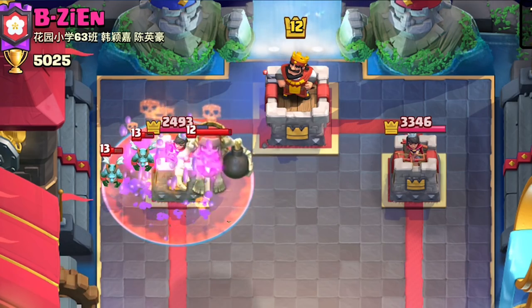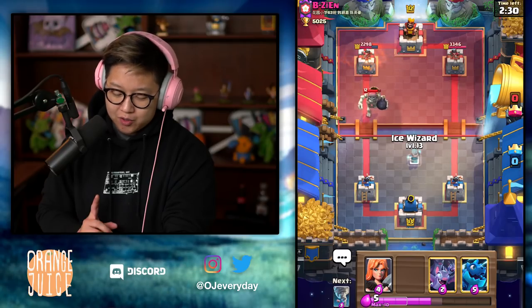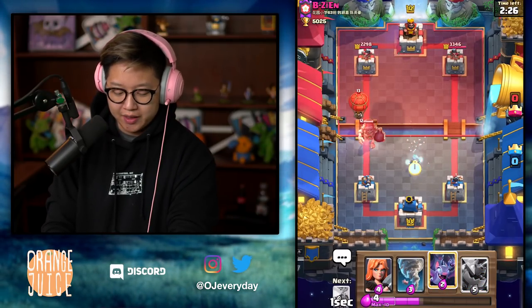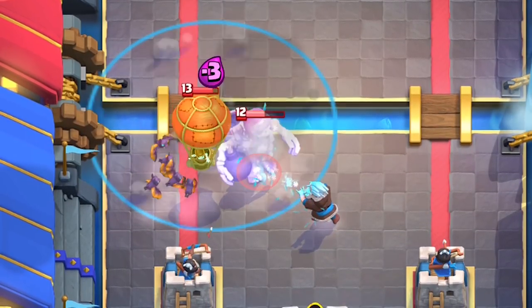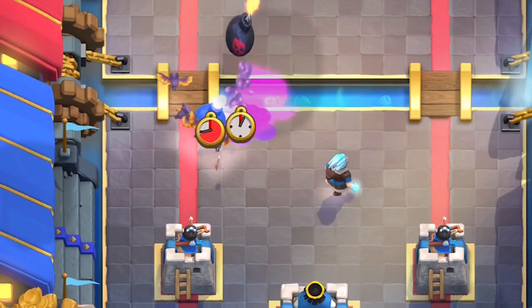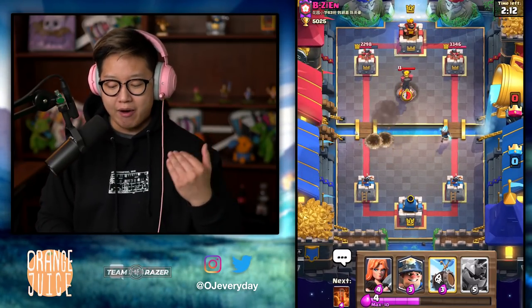It's a bit aggressive on the Minion Horde. The Skeletons deal a lot of damage — almost a thousand damage. I get the Poison down. I could use Valkyrie, but with the power of the Ice Wizard, I'm actually gonna put the Ice Wizard in the other lane, because he's gonna walk into the path of the Giant Skeleton once it dies with the bomb. Look at that — evades the Balloon Bomb, evades the Giant Skeleton Bomb. Now he counter-attacks.